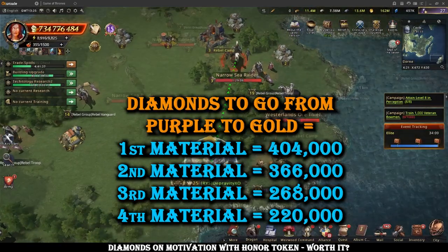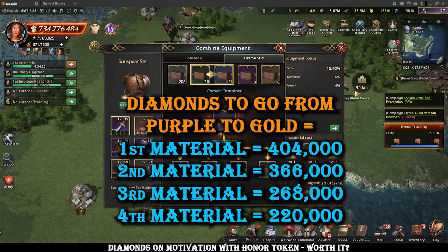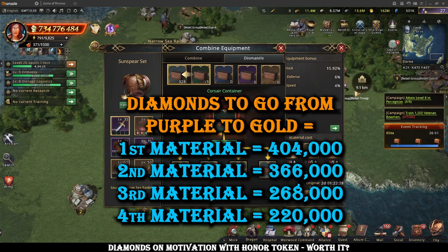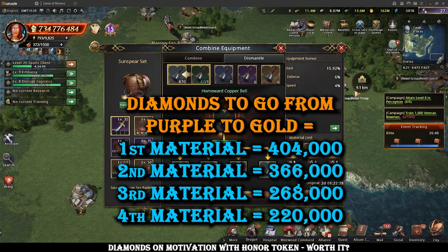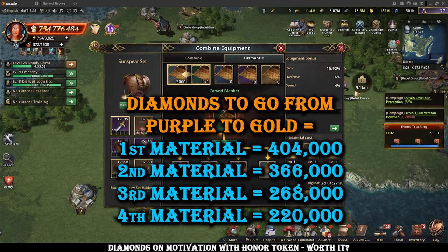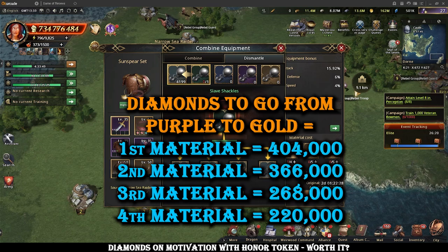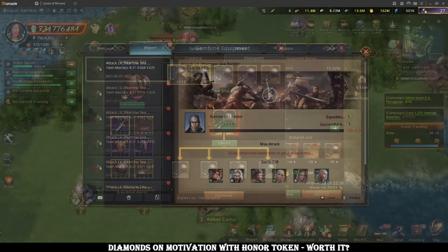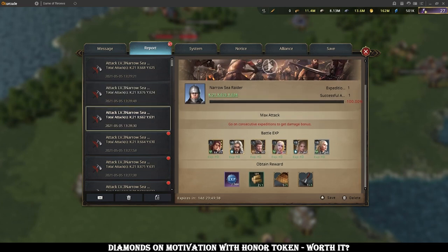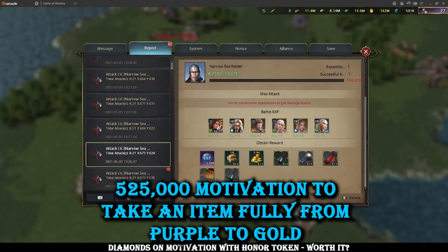Doing the math on that based on what I got, you'd need to use 100k diamonds on motivation 4.04 times to get enough of the first material to go from purple to gold, 3.66 times for the second, 2.68 times for the third, and 2.2 times for the fourth. So realistically you'd need about 404,000 diamonds on motivation to go from purple to gold on an item — maybe a little lower with main material chests, and obviously a lot lower using your own motivation packs and passive recovery. It'll be about 525,000 motivation in total if you take the diamonds out of it.